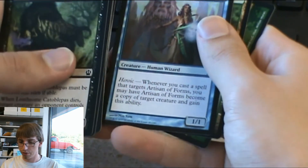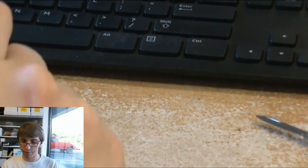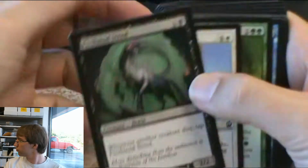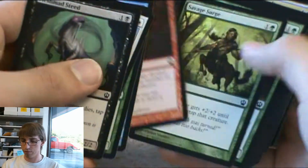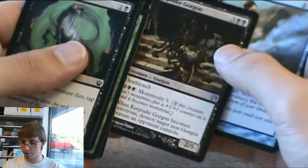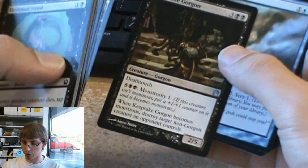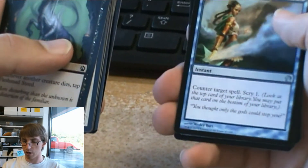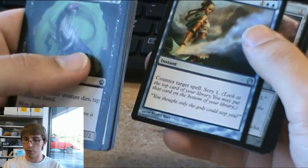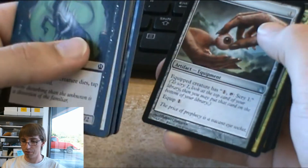Artisan of Forms. Titan's Strength again. Gorgon — you can build a Gorgon deck. It's a weaker version; whenever it becomes monstrous, destroy target non-Gorgon creature. Dissolve has replaced Cancel forever — it's counter target spell, scry 1. Why would I ever want to play Cancel again? It costs the exact same mana cost, everything's the same. Cancel is no more. Dissolve is the way to go.